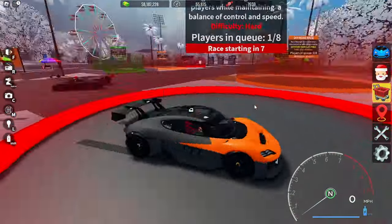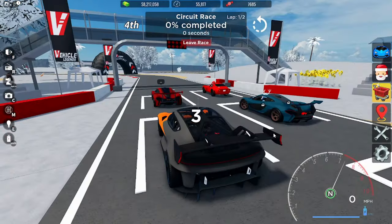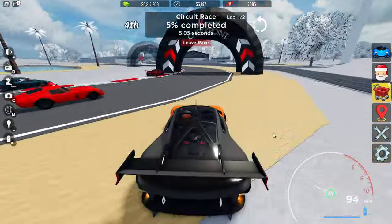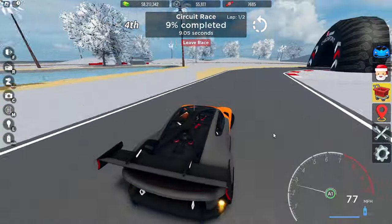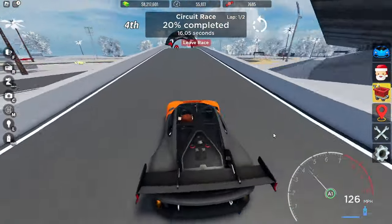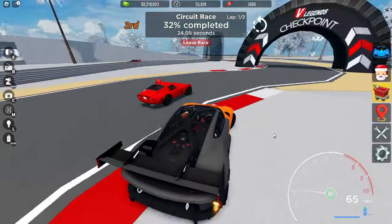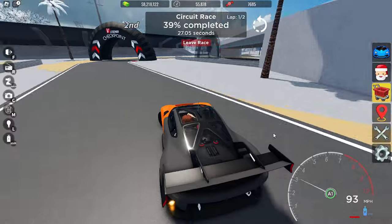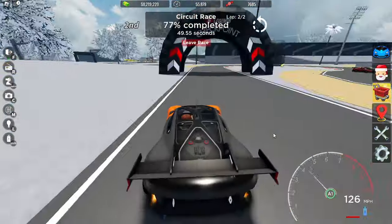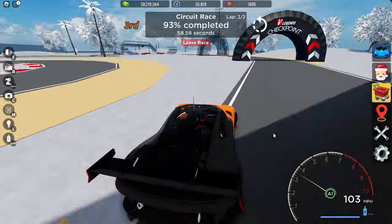The way I've been getting candies is grinding with my friend — we've just been doing the circuit race. I know it doesn't give the absolute most candies, but I want to get cash, and I know how the circuit race works since I've done over 5,000 of them. I have 8 million right now, made in about four to five hours. I've been using the Porsche Mission R and doing the circuit race, and I've gotten almost 10,000 candies that way.